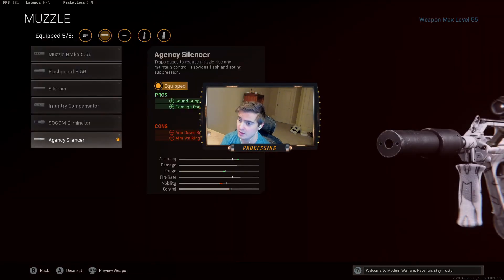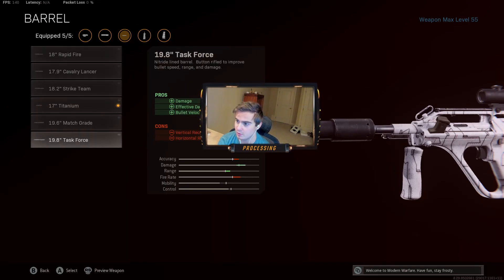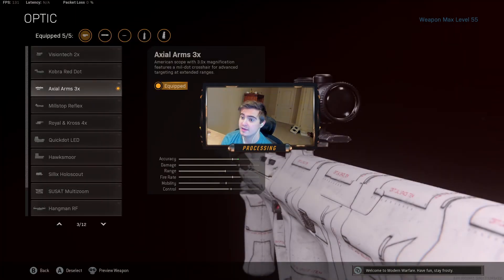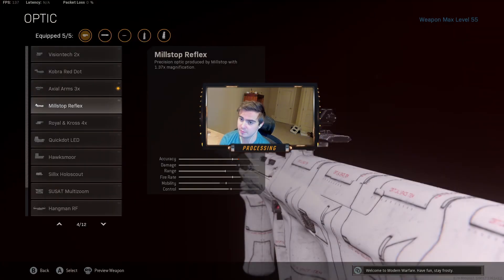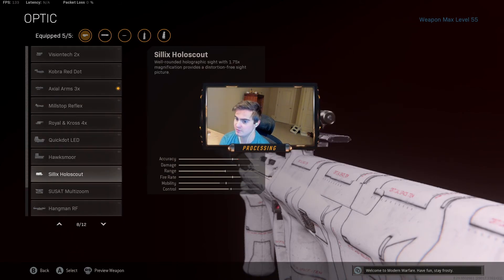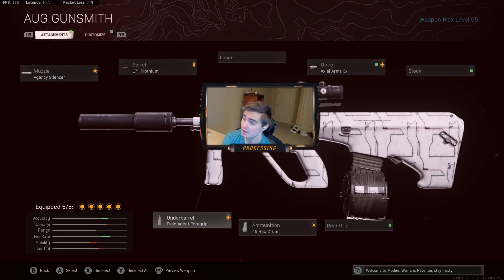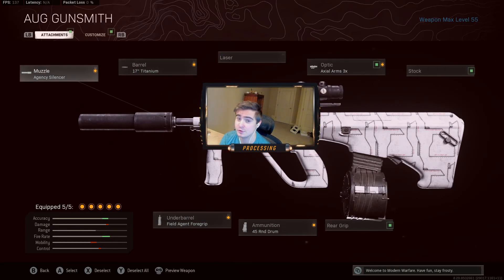We got the Agency Suppressor for the muzzle. Then we got the 17 inch Titanium barrel — I debated on using different ones but this is the one J God had. We got the Axle Arms 3x scope; I really like this scope, it's probably my favorite from Cold War outside of maybe a basic mil-dot reflex. Then we got the 45 round drum magazine, which works great for solos, duos, trios, and quads. For the final attachment on the underbarrel, we got the Field Agent Foregrip, which gives that reduction for vertical recoil and just makes it an absolute laser.